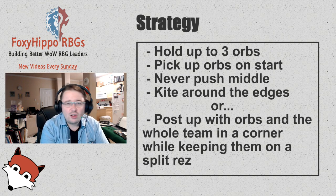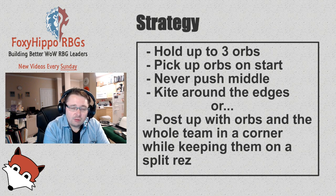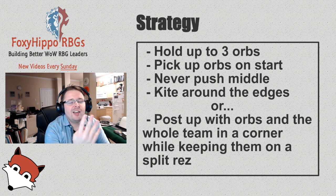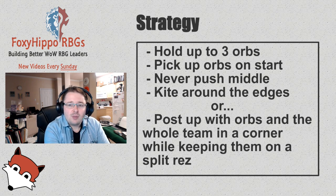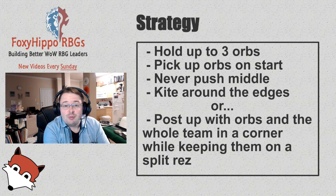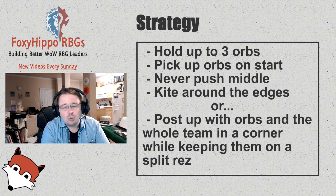The strategy, if you can call it that, is: we're going to try and hold three orbs. That's our goal — never four, because if you go for four you're really opening yourself up for a full team wipe. The last thing you want on this map is to get into a split res situation. So we go for three orbs, we give them one, and we try to hold those three as long as possible. We chose to pick up orbs at the start — picking up orbs opens you up to get killed quickly, but having an orb in your possession amplifies your damage, and you kind of want that in the opening fight.